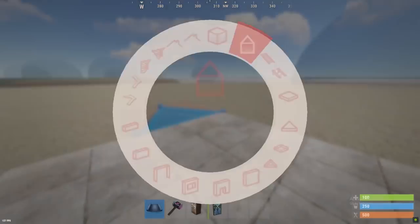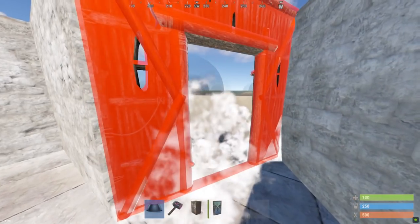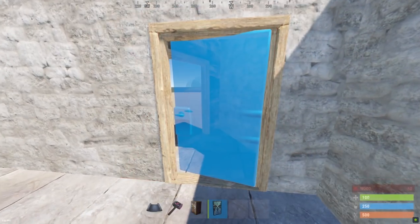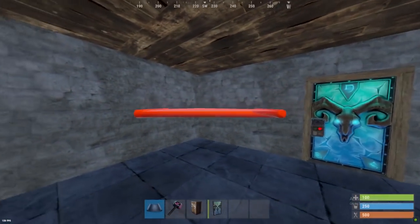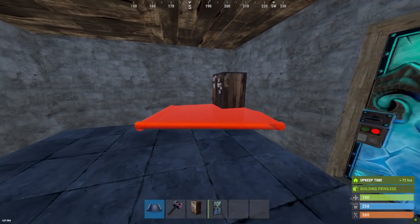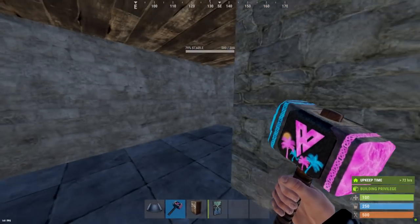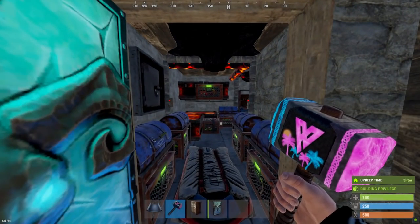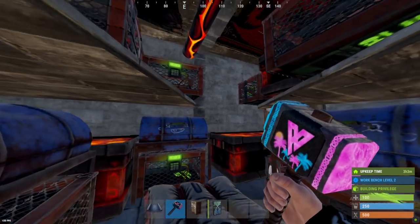Starting this off, we're going to make a standard 2x1 with an airlock, and we're going to make the door and the door's roof outward. Now we're going to place our TC right in the left-hand corner and seal that in. I'm not going to show me placing every single box in this video, but with the power of editing this is how it goes. If you want to see where everything is, slow the video down or pause it.